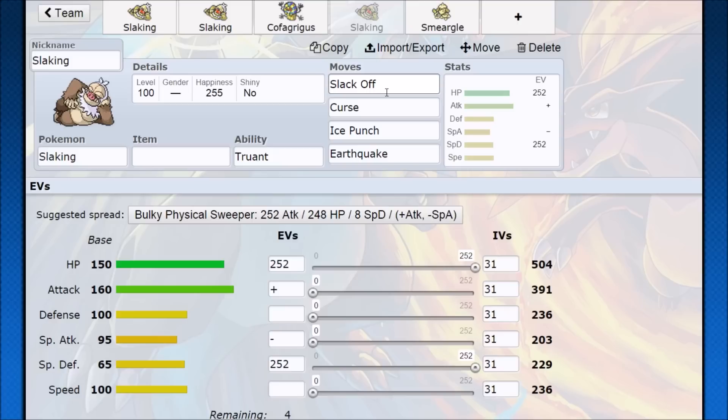So that's Slaking — just go with Choice Band or Choice Scarf, and if you want to use it in doubles, you can remove the Truant ability and cool things happen. I hope you guys enjoyed the video, have a nice day. Peace.